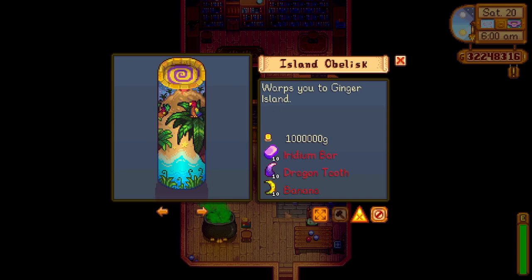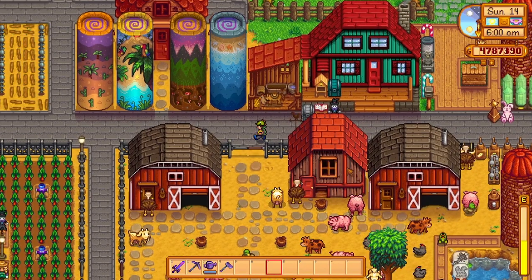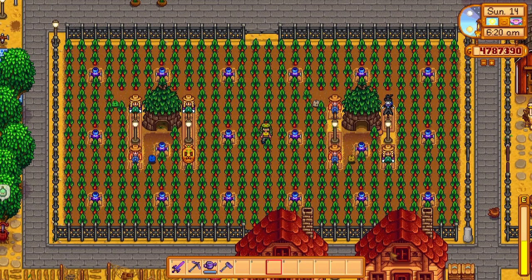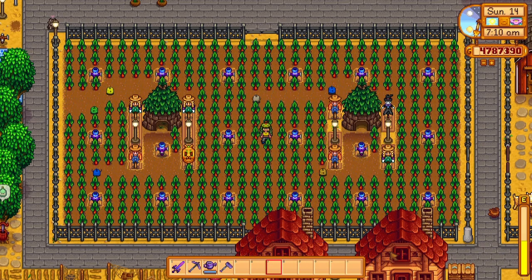Next up in the book is the Junimo Huts. The Junimos within the Junimo Hut will pick up crops in a 17 by 17 area around the Junimo Hut when placed. Utilize this efficiently on your farm and the Junimos will pick up crops and have them ready for you to pick up at the end of the day. They do take their time picking up crops, so ensure that they have all day to pick up your crops.